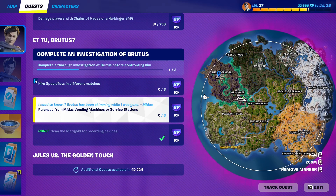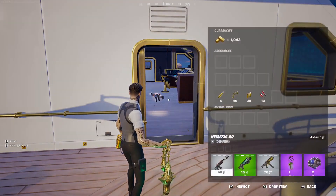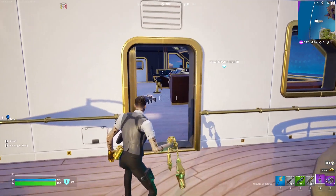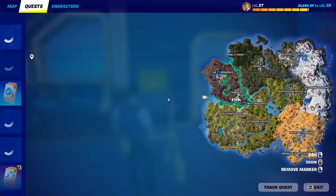For this Midas quest, essentially you have to purchase from Midas vending machines or service stations. You can find these literally everywhere. There's a lot of them inside of the yacht, so if you go to the yacht, you'll find these service stations or the vending machines.